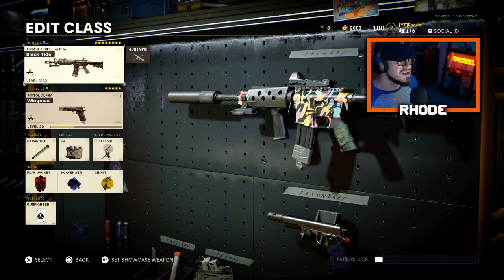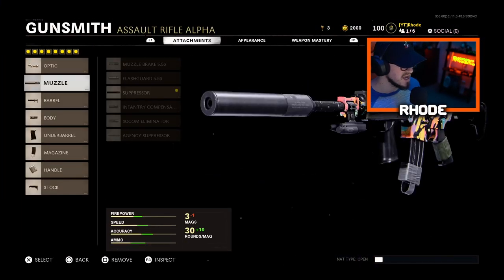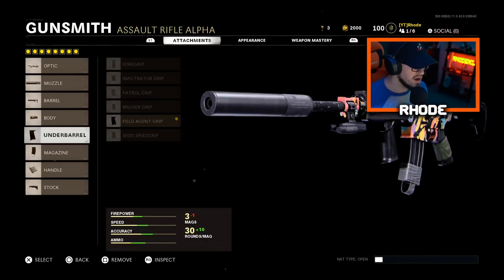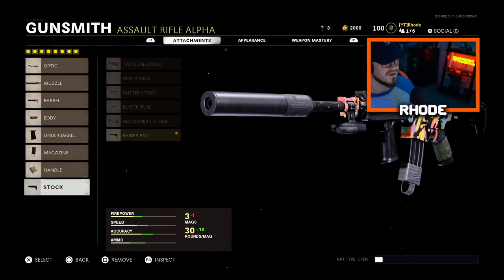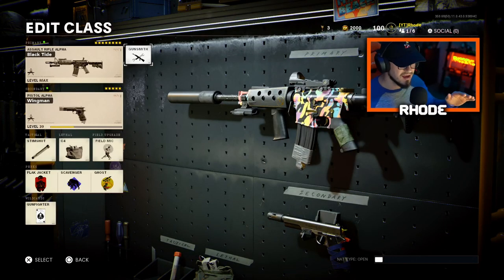Anyway, hopefully you guys enjoy this video. I'm gonna go into these attachments real quick: running the Mill Stop reflex, the suppressor — I absolutely love it — the Task Force barrel, Steady Aim laser, Field Agent grip for the underbarrel, 40 round speed mag for the magazine, Airborne Elastic Wrap for the handle, and the Raider pad for the stock.